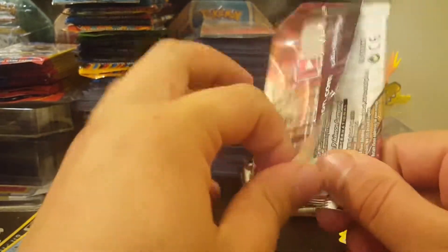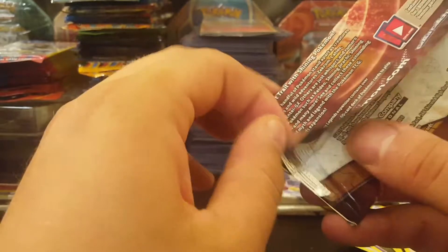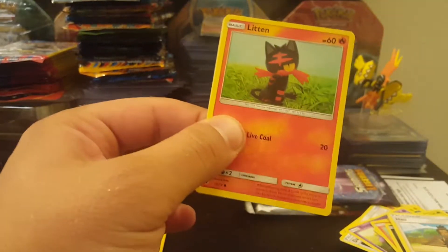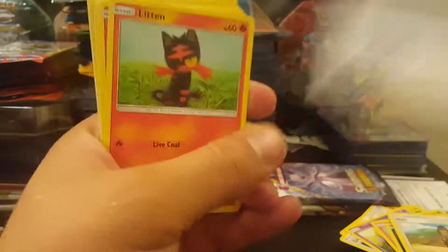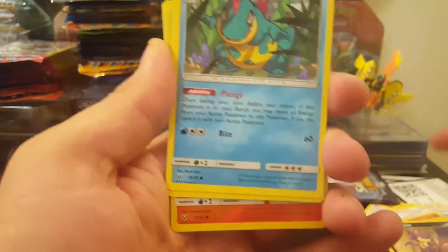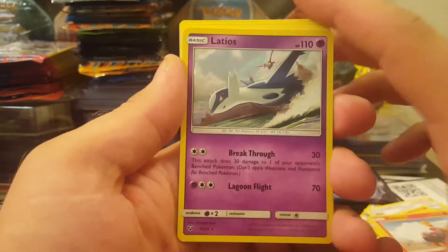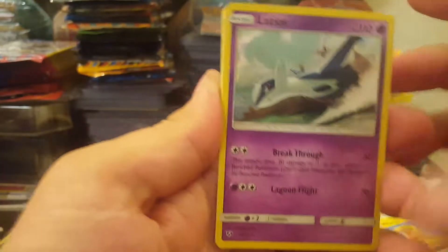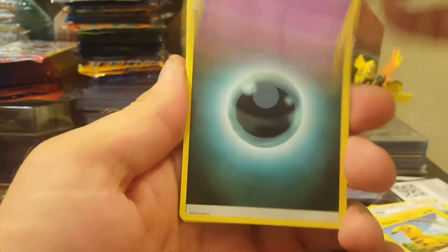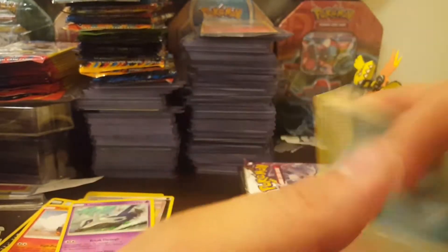The thing with the elite trainer box is you're not guaranteed pulls like a booster box, which is usually six or seven good pulls. This one's just whatever — I don't think there is an average. Code card. Croconaw, Pikachu — love Pikachu! Leavanny holo — look, look, look! Whoa! This is the reverse holo. Pretty good, pretty good. Oh, Feraligatr! Okay, four more packs left.